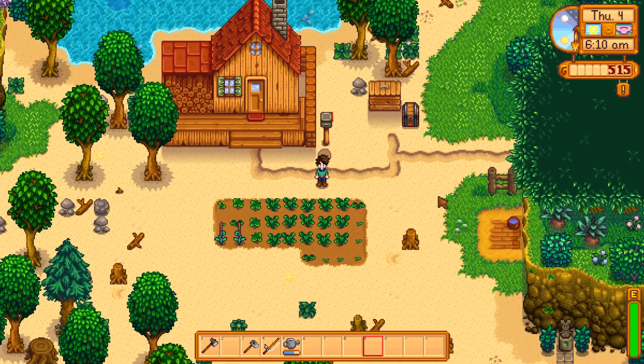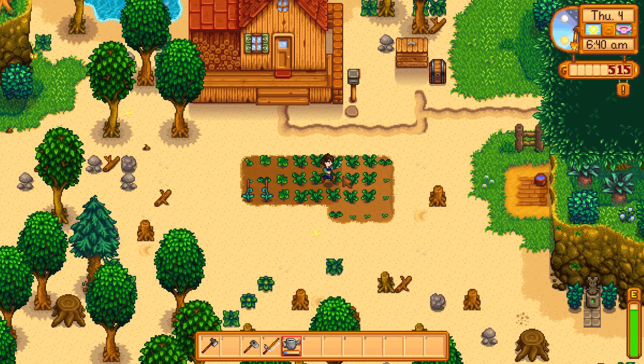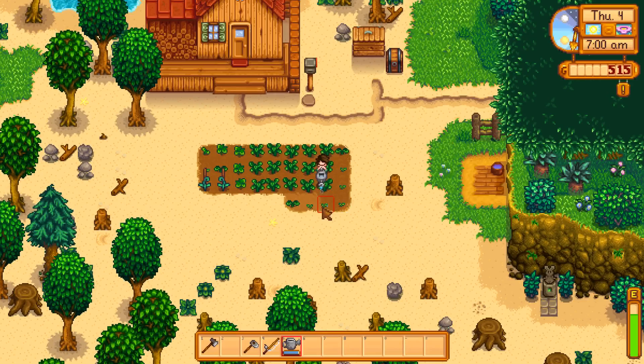It's not raining today, so unfortunately we will have to water our crops. This is actually going to be something we're kind of stuck with for most of the game on this beach farm, since normally you'd be able to plant sprinklers. We're not going to get sprinklers for a while, so we're going to be stuck watering manually for a bit.